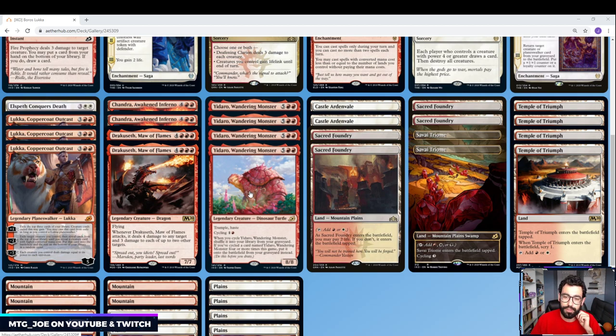We also have Yadaro, the Wandering Monster — 4 of these in the deck. Although it's legendary, it plays well with the whole strategy of this being a Boros control deck. You can get an 8/8 Trample and Haste for minus 2, which seems really good. With Yadaro, you can cycle it for 2 mana and draw a card. Instead of going to your graveyard, it shuffles into your library. And if you cycle it 4 more times, you get to cast it for free.